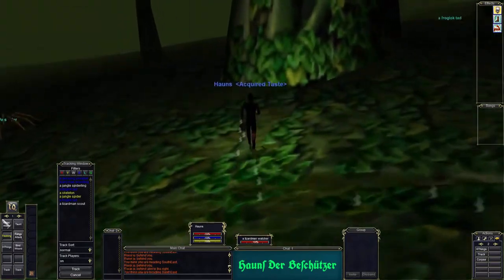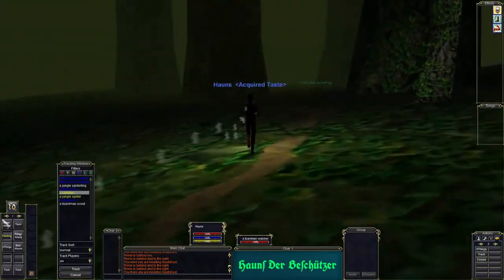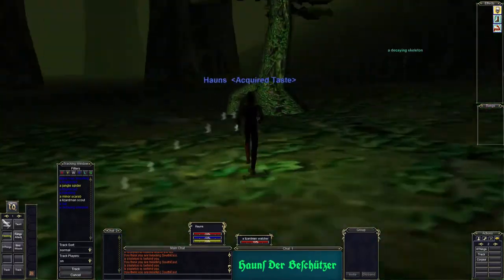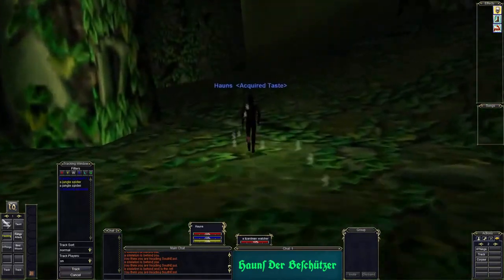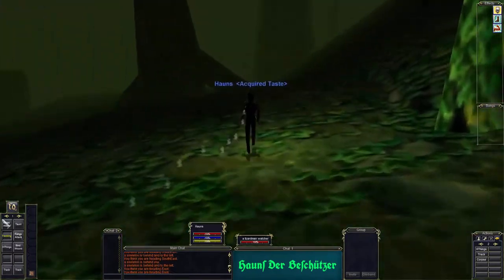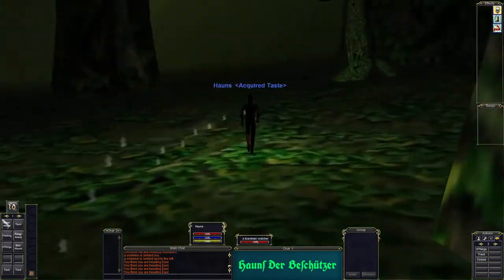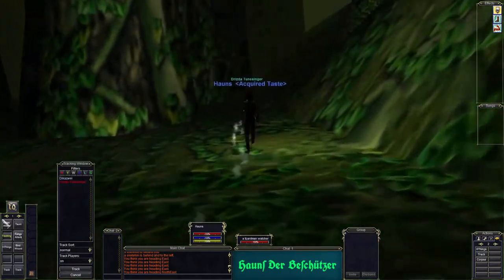There is a skeleton in the area so we want to track him just to make sure we are staying away. He is behind me — hopefully he is not following me. There is a decaying one — we will leave him alone. We are just running through the zone because I do not want to die. My weapon is at 20 and so is my tracking, which means my tracking only levels as I level. Okay, we are going to zone now.